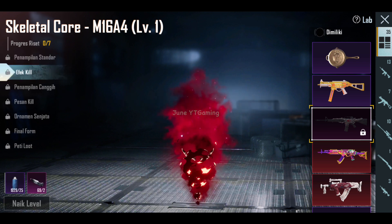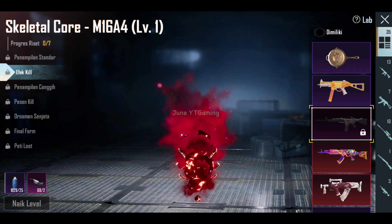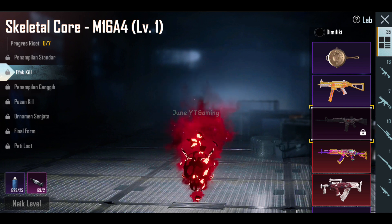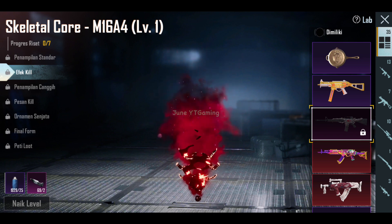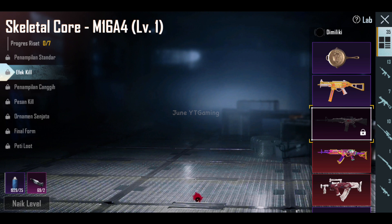Di level 2-nya yang gak kalah cakep guys, ada kill effect-nya. Amazing sih, beneran keren banget. Warna merahnya itu deep, plus ada kayak warna burn gitu. Seolah-olah kalau kita habis bunuh musuh, dia kebakar guys. Ngeri kan jadinya. Fix guys, ini sih kill effect yang harus diperjuangkan ya, karena emang keren banget.